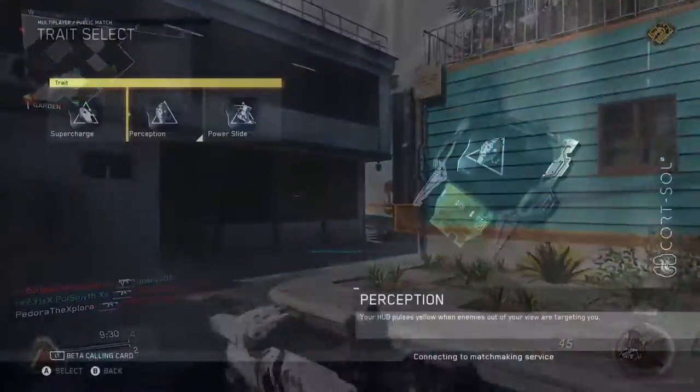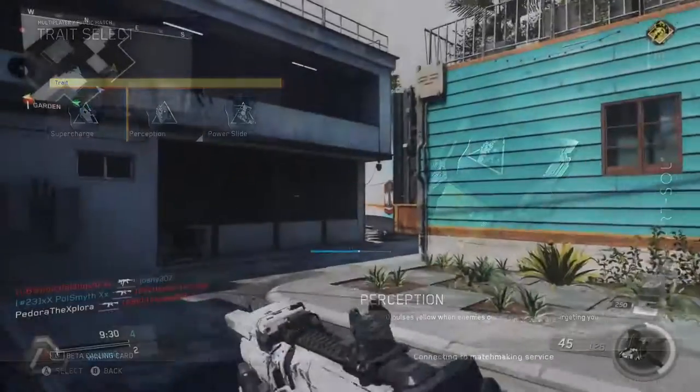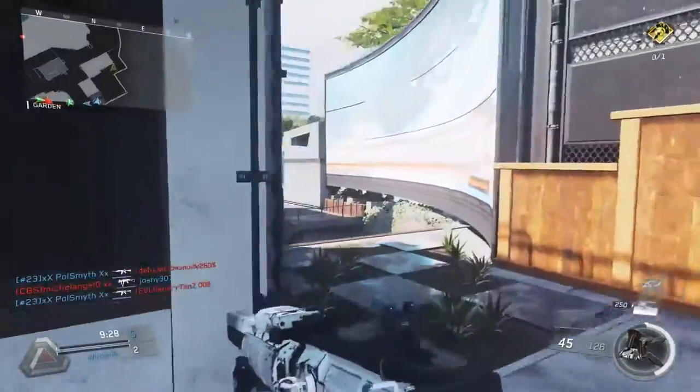And the Perception Trait makes your screen flash yellow whenever there's an enemy looking at you who you can't see on your screen. So it's basically kind of like Sixth Sense from Black Ops 3, but a little bit stronger than that.